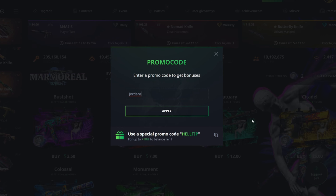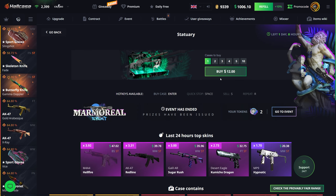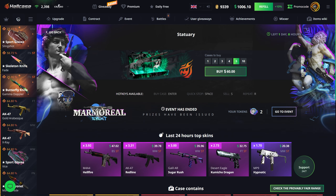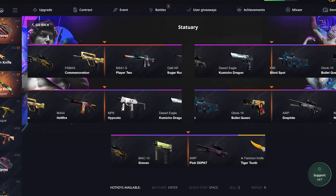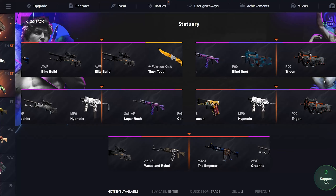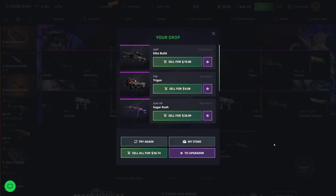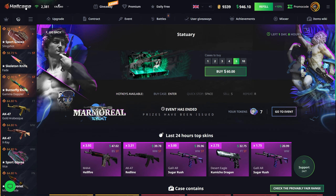Let's get right into this. I missed out on the new event but the cases are still here, so we're gonna check out these cases before they go away — they're going away in about a day. I'll check out the 12.1 case to start off, do five of them for 60. I haven't had great luck on any event cases in a while, and we're starting off with about a three dollar loss.